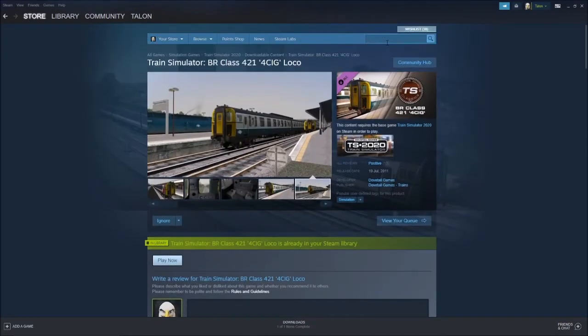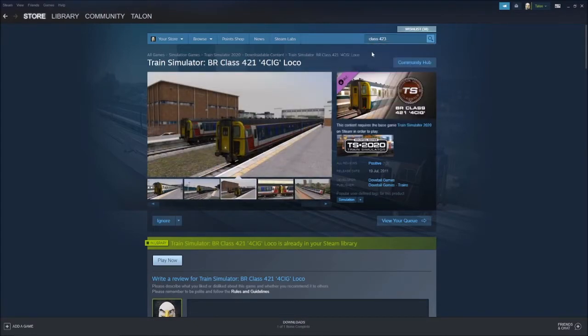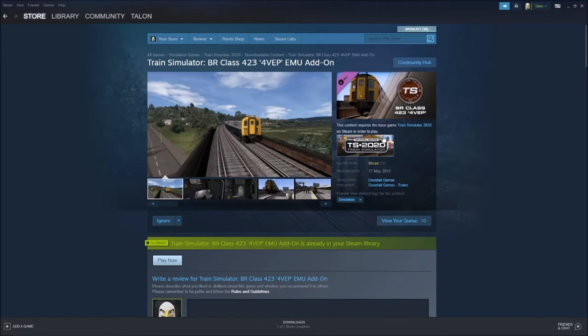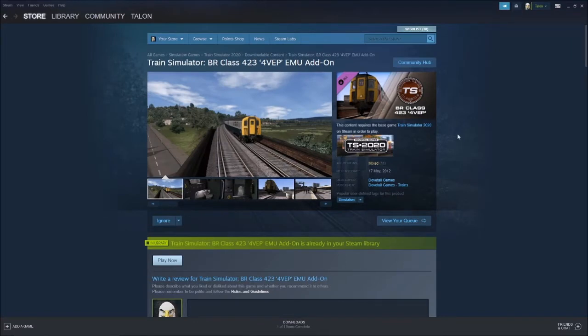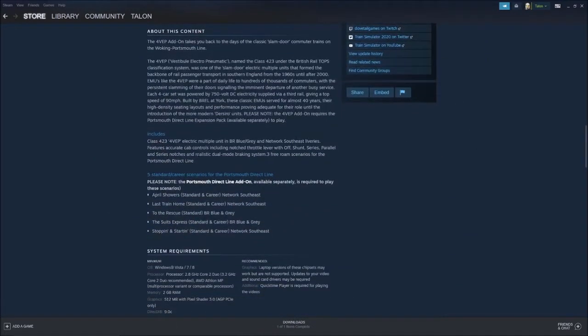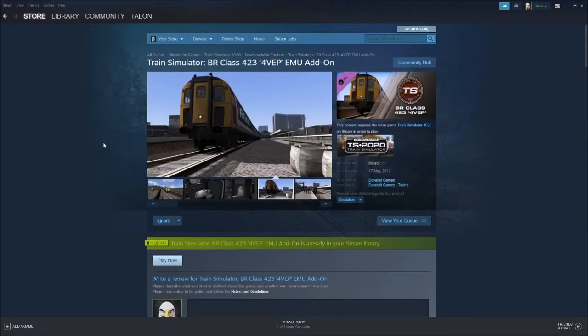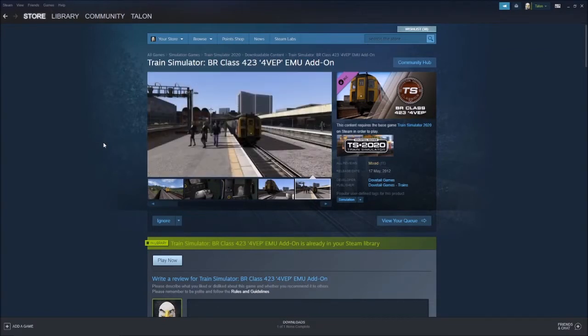Now let's have a look at the 4VEP, which is Class 423. This is the one that activates from within the game, and I have checked this on my own account — another 6 pounds. It includes various content. There are five scenarios which you will not get, but you will get the 4VEP in its liveries. One way of looking at the Class 419 DLC is that effectively you're getting two other 6-pound DLCs for free, minus the scenarios.